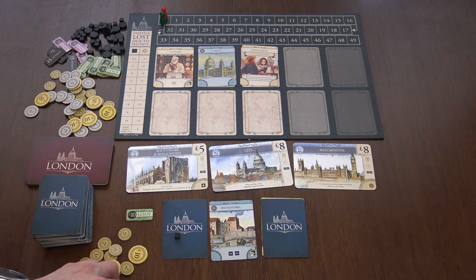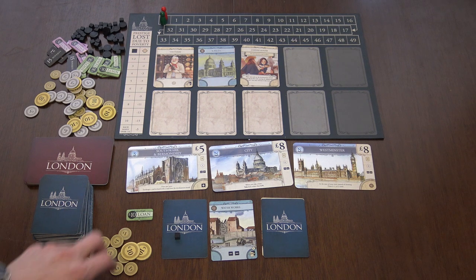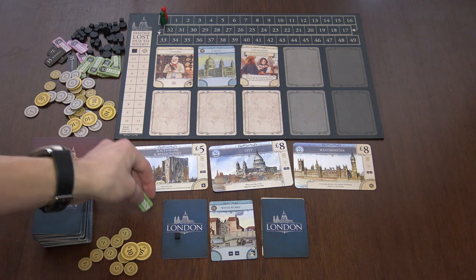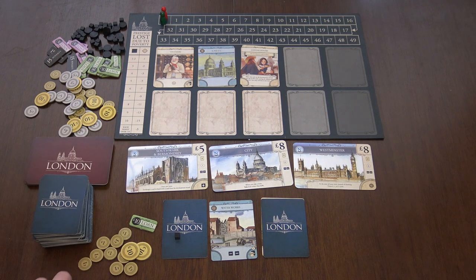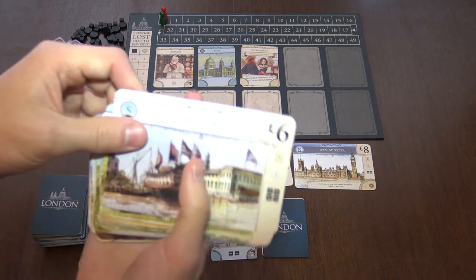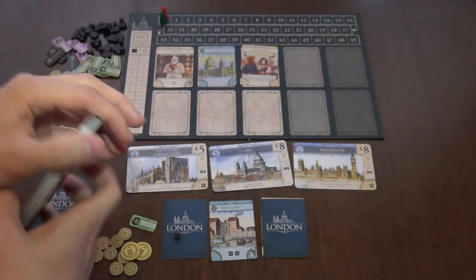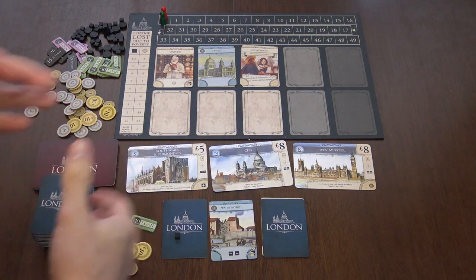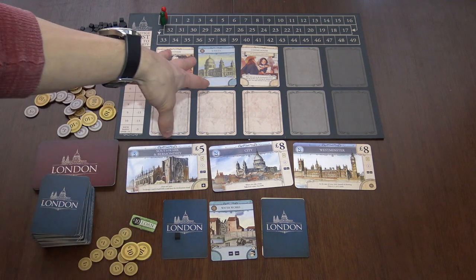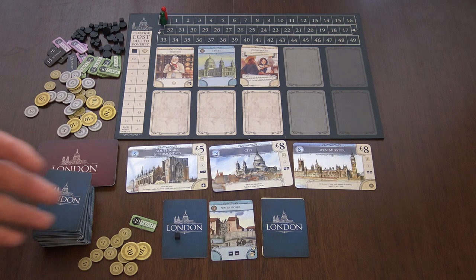You also get extra points for money at the end of the game, and minus seven points if you haven't paid your loans off. So you need to maximize when you play cards in the city, what to grab from the discard, maybe draw from the deck, and when to buy land.